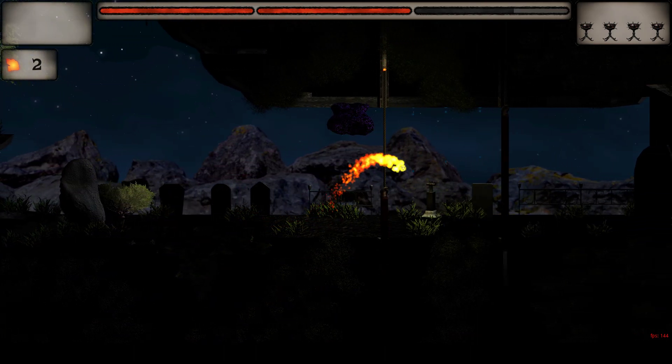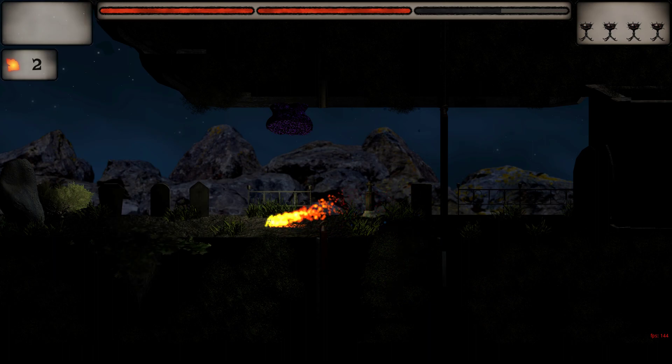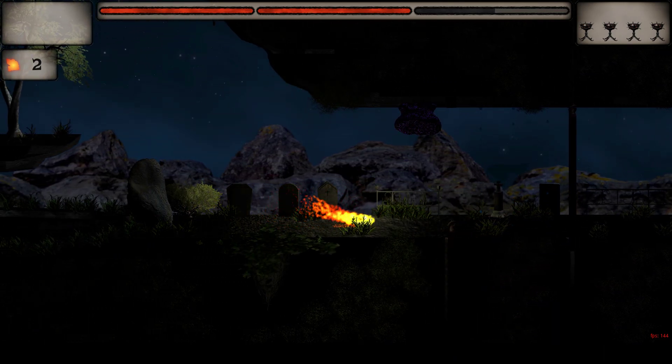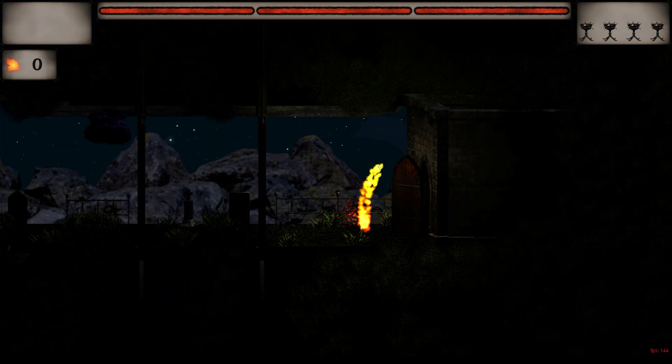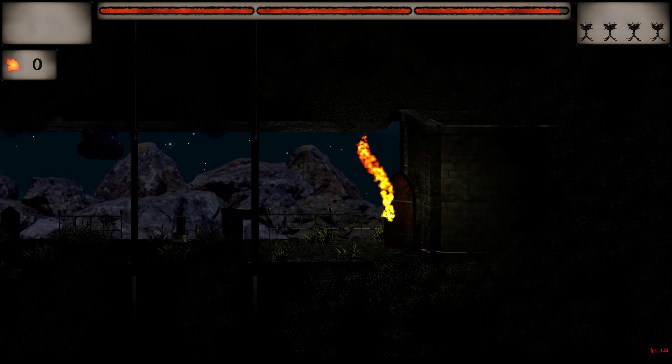Now let's have a look at the new graphics. I've added tombs and some new fences which are looking a little bit more like a graveyard. Because the new boss level will be themed around a temple or let's say a church. And therefore I have this new entrance which should resemble an entrance of a church.